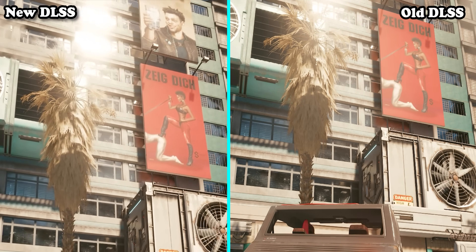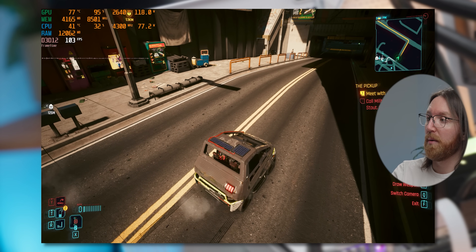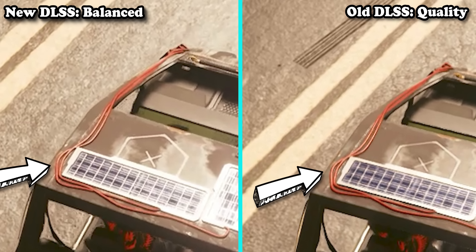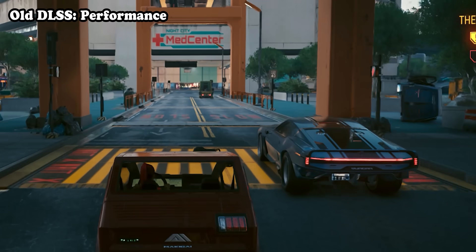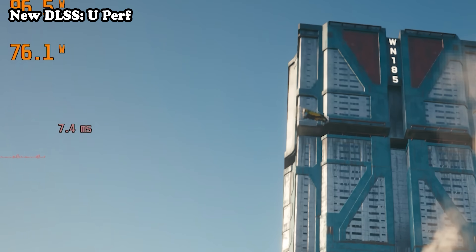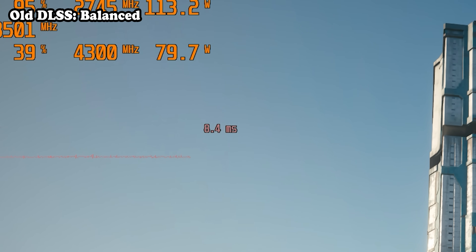Going to balanced mode, which gains about 15 to 20 more frames per second. At this point, balanced on the new model actually looks better than quality on the old model — even at this more aggressive setting it still preserves detail on the road and on the cross pattern on the car interior, and deals with aliasing better. I found a spot to test smearing — the biggest issue with these upscaling technologies, worst with moving objects on high-contrast backgrounds. Even at performance settings there isn't much smearing; you have to go to ultra performance for it to get really obvious, whereas with old DLSS you could notice it at balanced. A really impressive improvement.